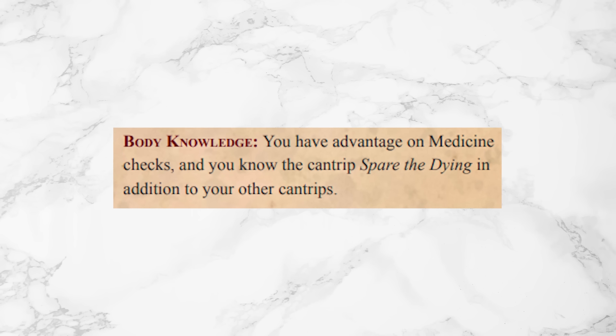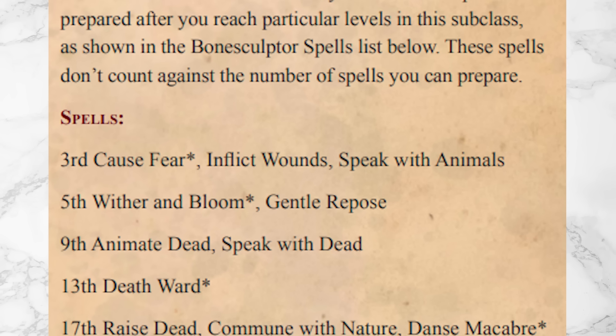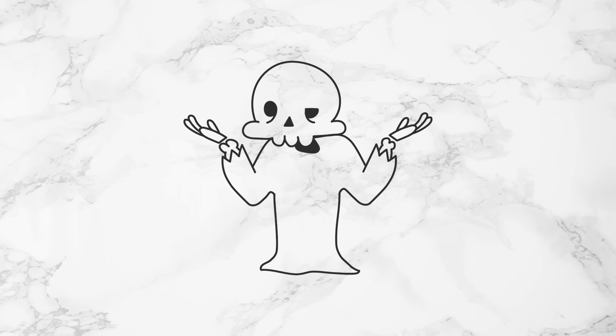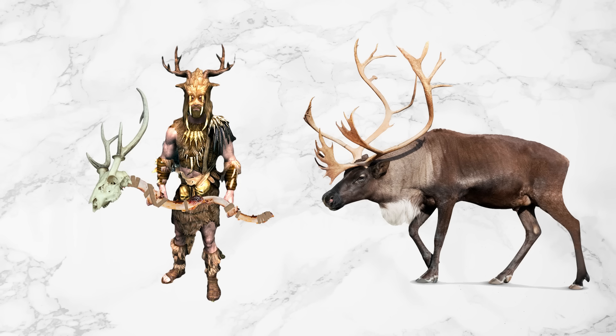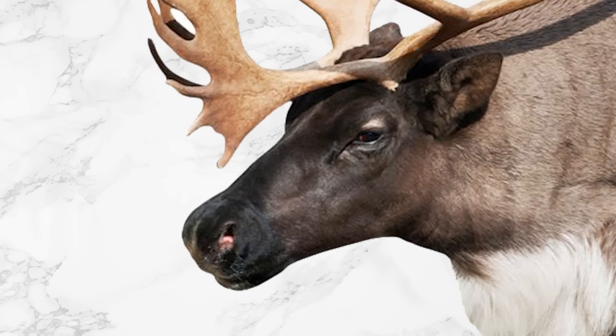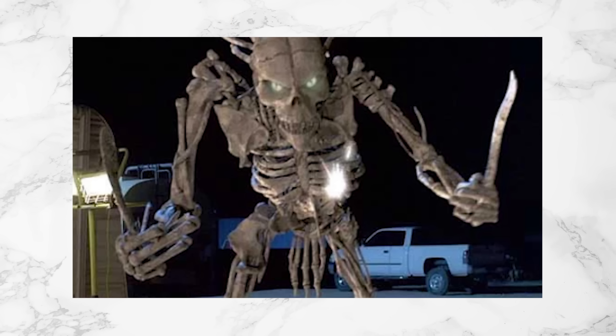Also at level 3, they get the Spare the Dying cantrip and some free spells. They get Speak with Animals. Is there any animal that would want to talk to you when your weapons and armor are made of their cousins? I feel like they might have second thoughts on talking to a guy who looks like the monster at the end of a horror movie, but whatever.